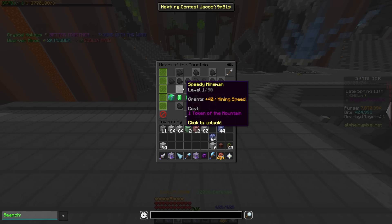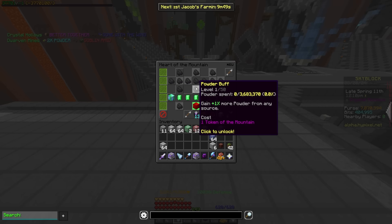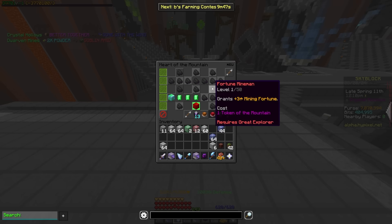Speedy mineman is just mining speed, renamed. Powder buff is in the same spot and acting the same. And then fortune mineman is mining fortune, but now instead of giving five fortune per upgrade, it's giving three. So once again, another nerf to fortune right there.